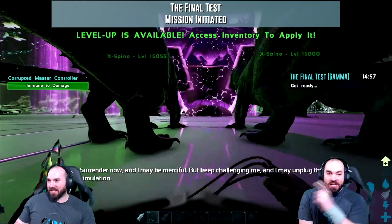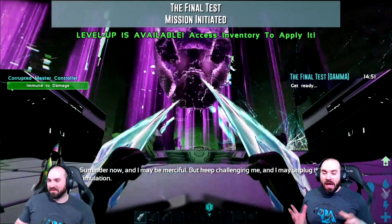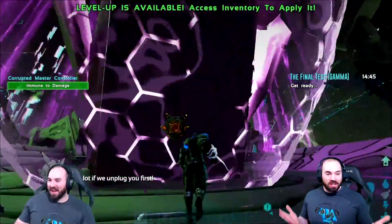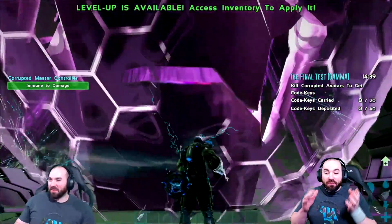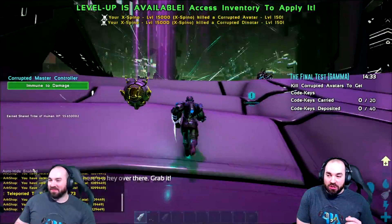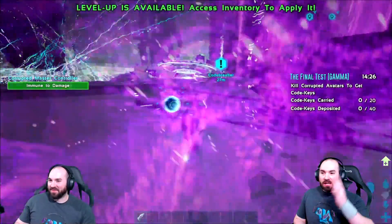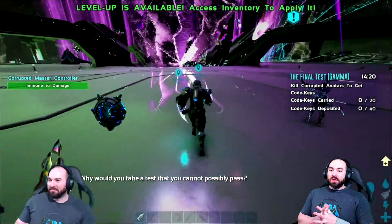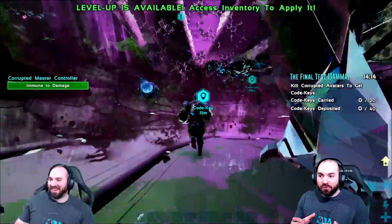In these immune phases, you have to collect keystones — the key codes — and deposit 40 of them total. Again, your character can only collect 20, so doing this with friends is going to be great; doing it solo I feel like it's going to be total butthole. You collect the keystones, run them back and forth — it's like a giant game of ping pong — until you get to his damageable phases. This phase actually took us quite a while because we couldn't figure out how to successfully damage him after a certain point.